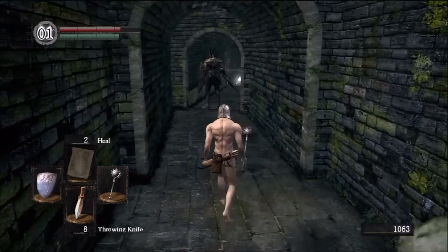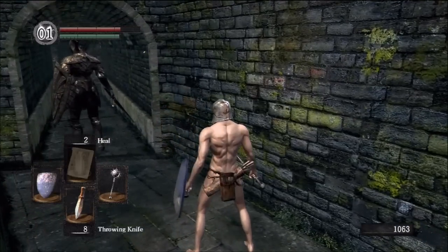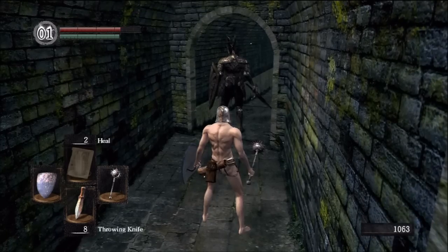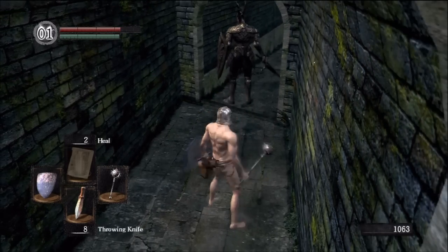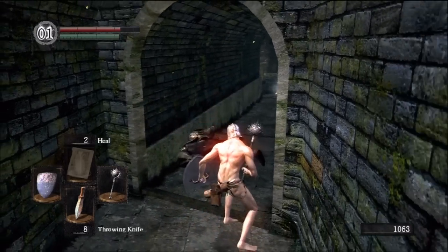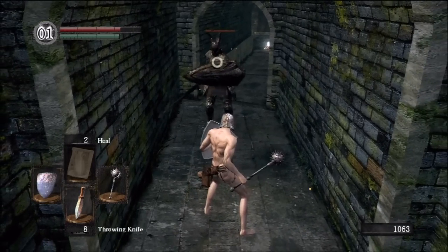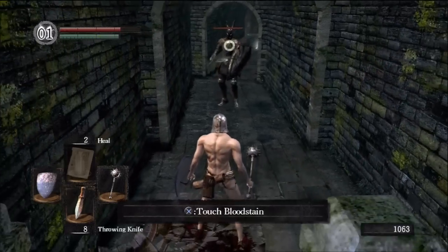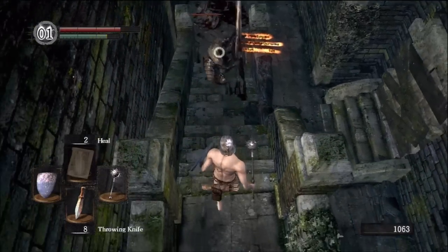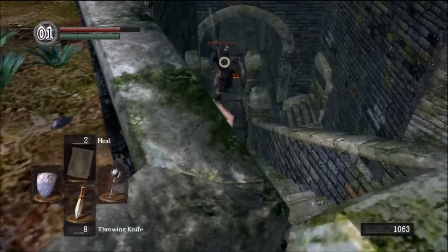This is the first Black Knight you find in Dark Souls. Let's take a good look at him before we fight — he's got a big shield, thick armor, and an even bigger sword. He's guarding an item we want. Just look at that: our backstab, which was doing enough damage to kill enemies twice over, does absolutely nothing to him. One smack from his sword does half of our endurance, and most of his attacks consist of four hits. You don't want to get tangled up with this guy in close quarters.